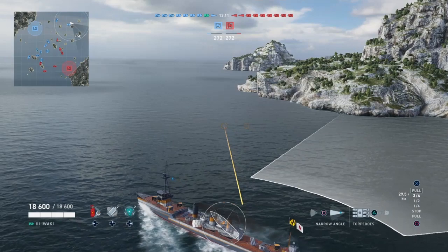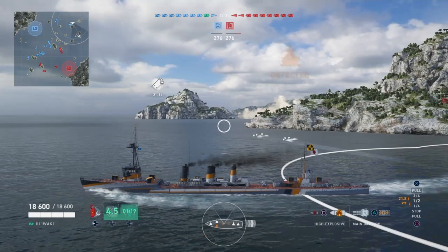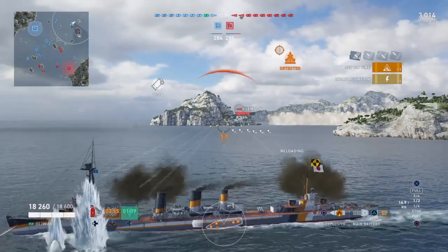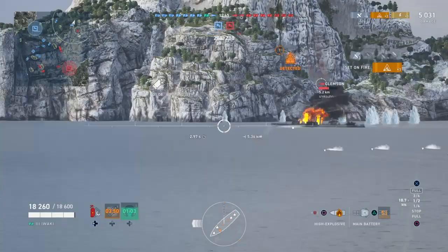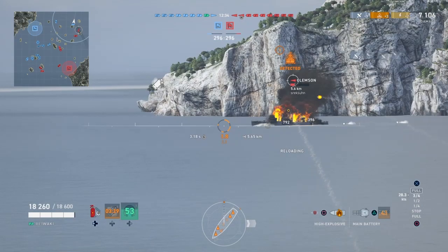These torps are very nice - they have 10 kilometer range and are typical strong Japanese torpedoes, a very nice torpedo package. You can see here, once we engage the Clemson, we're able to do quite a lot of damage. There's a nice 10% fire starting chance. You have four guns, one per turret, with four turrets able to hit the target at any time - five turrets overall but four effective ones. We're able to pump out some damage on this Clemson and eliminate him. That's a nice opening play.